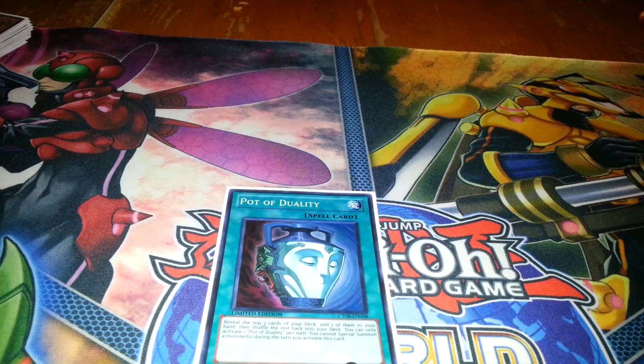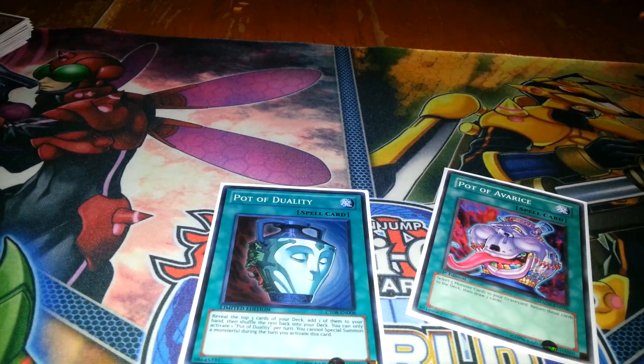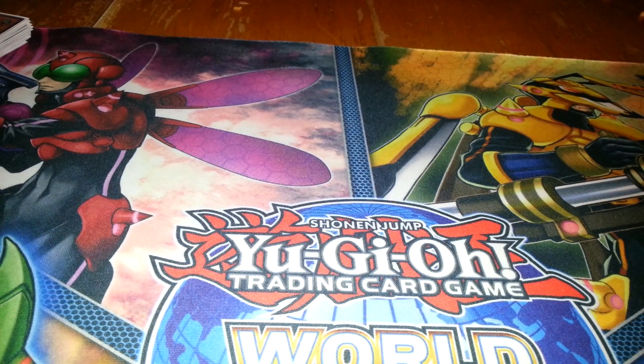Then next up, 1 Duality and 1 Pot of Avarice. I don't need 2 because I'm already searching so much as it is. After I waste all my Gadgets I can go through them again with Pot of Avarice, which is amazing.